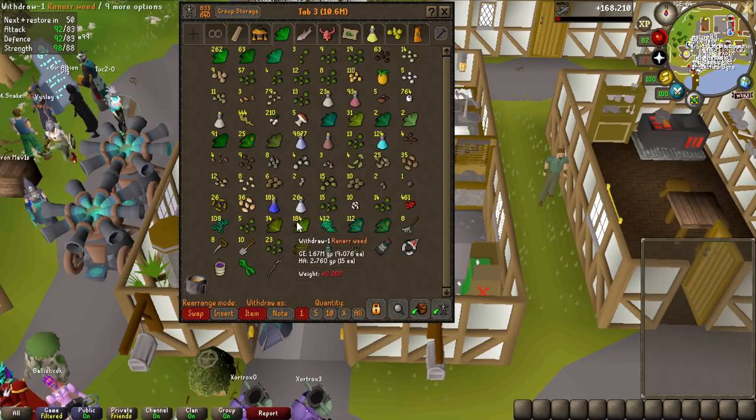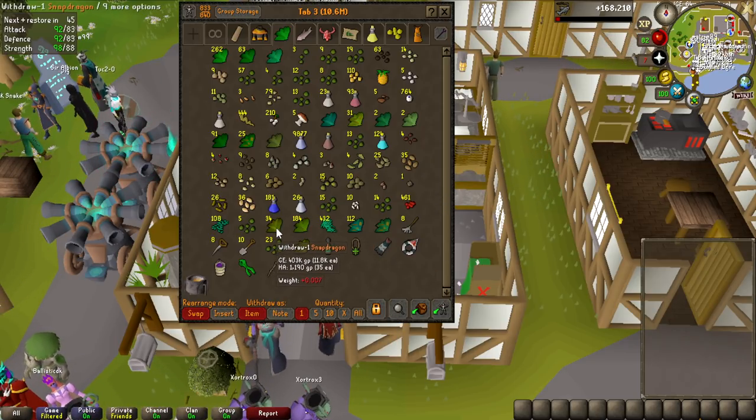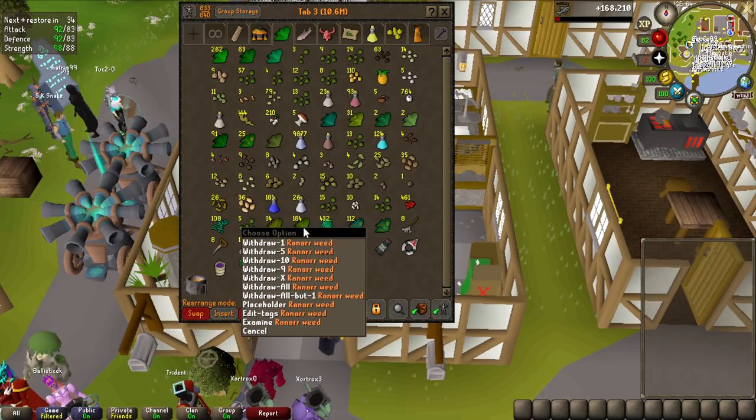Right now I only have 5 Prayer Potions left, but I did Ranarr runs the entire time. I also have some Snapdragons, but I'm going to keep those for restores when we do God Wars or something with Zarabosk. I can make 184 Ranarrs, and I still have 23 seeds left, so I'm going to restock on some Prayer Pots.